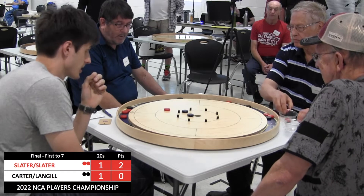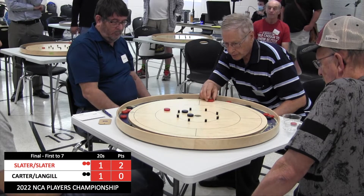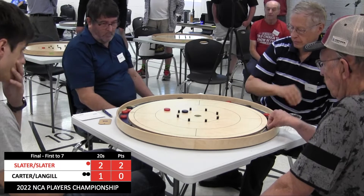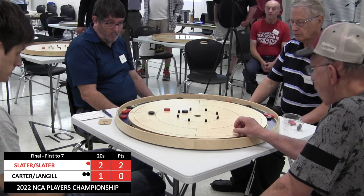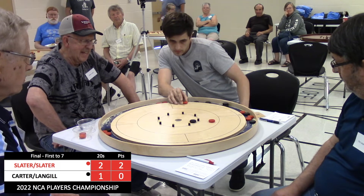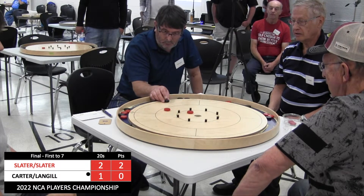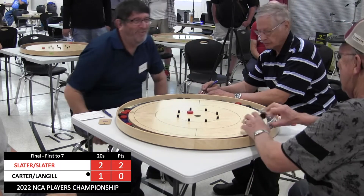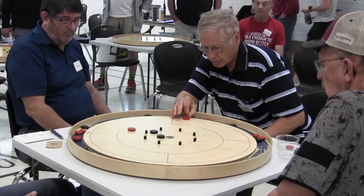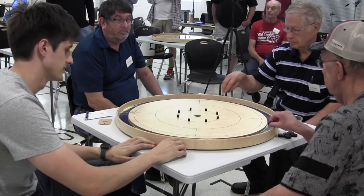That was pivotal. This one's a bit of a layup for Fred Slater — a good chance for a takeout 20, and he gets it. The tough spot now is for Carter, who does not have a good line to get to the disc in the 10 — hits the peg, really tough takeout. The Slaters now have a chance to put two discs on the board. Takeout made by Justin Slater, and Ron Langell can't get a really tough double 20 attempt on the final shot. That hanger 20 miss from Langell left the opportunity for Fred Slater, who knocked down the takeout 20. The Slaters now lead 4-0 in this semifinal match.